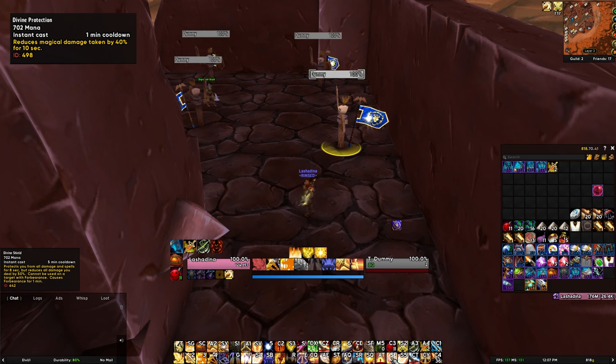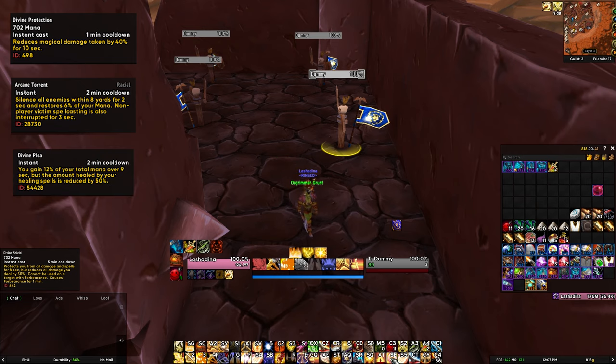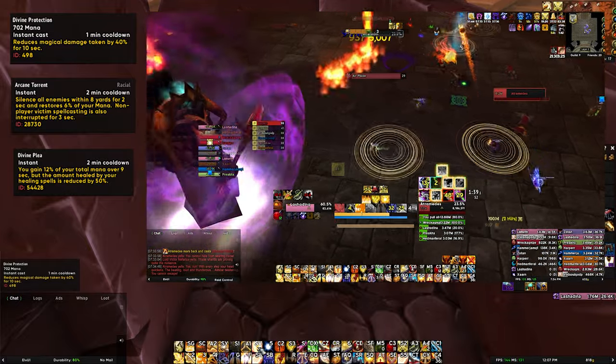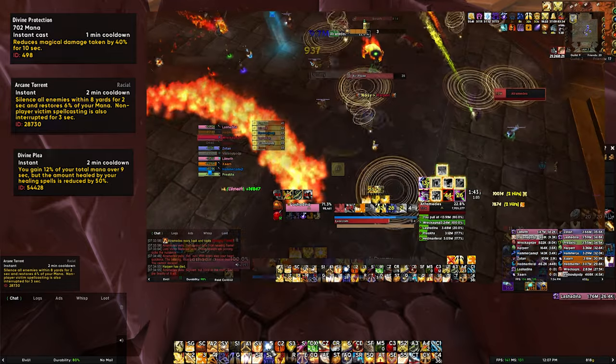Remember that on Omnitron, it gives mana back for your Consecration and Holy Wrath fillers. Don't forget to use Divine Plea when you're low on mana. And remember, when a boss is not hittable — like Nefarian or Atramedes when they're in the air — just Exorcism them. It's free damage you can deal from range.